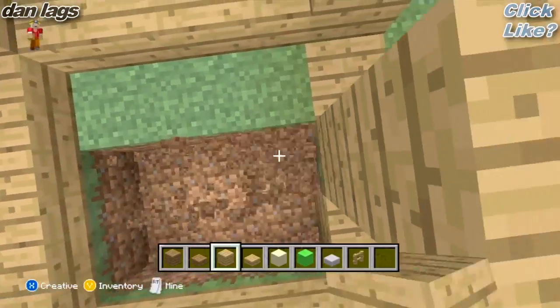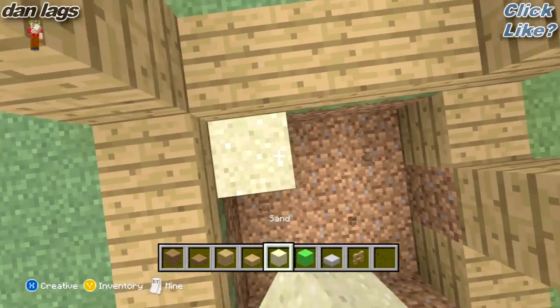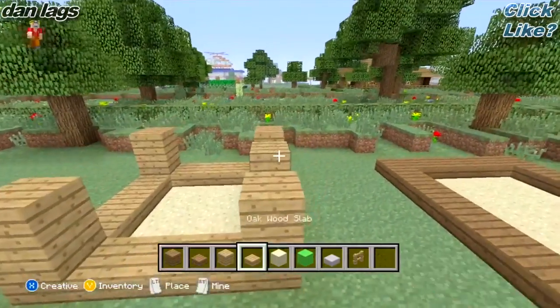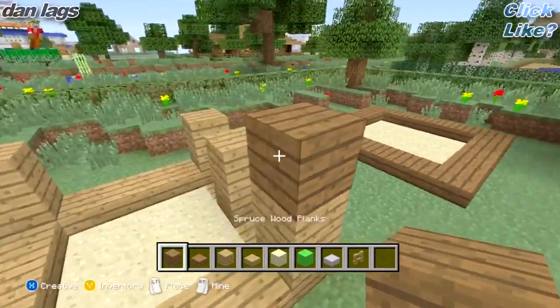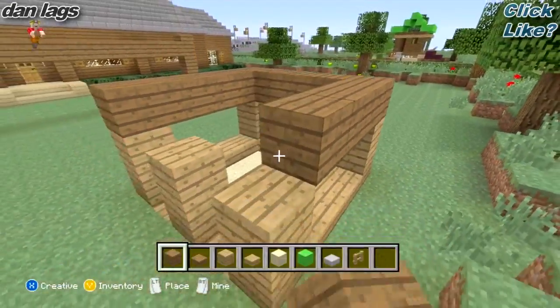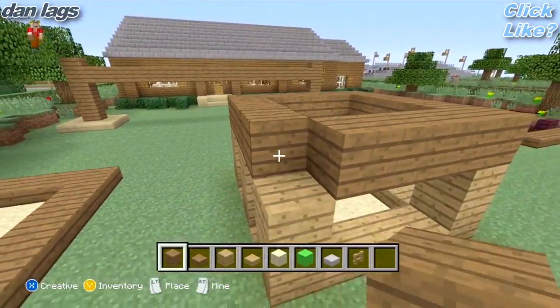Next thing you're going to want to do is go ahead and knock out this grass here and place some sand — that's going to be the sandbox underneath. And now you're going to want to go ahead and take some spruce wood planks and kind of just wrap that all the way around like that.